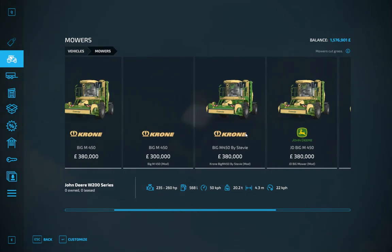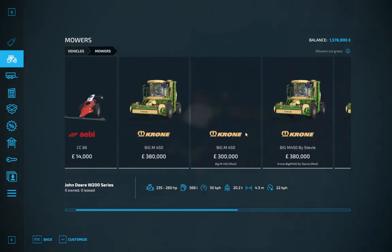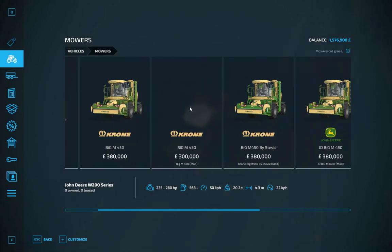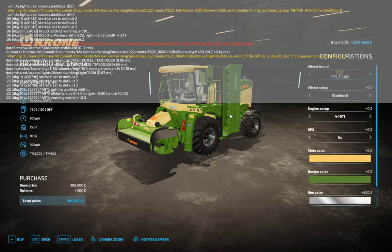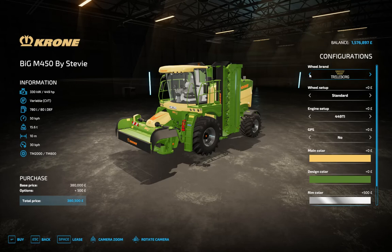We're definitely going to take one of these big M450s on, I think. That one's been gotten by Stevie — we'll take it because it works. BKT tires, big and fat. Engine doesn't really matter, does it?